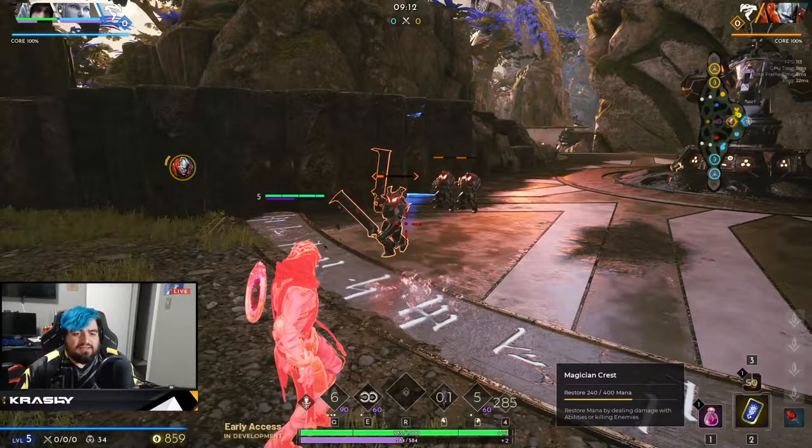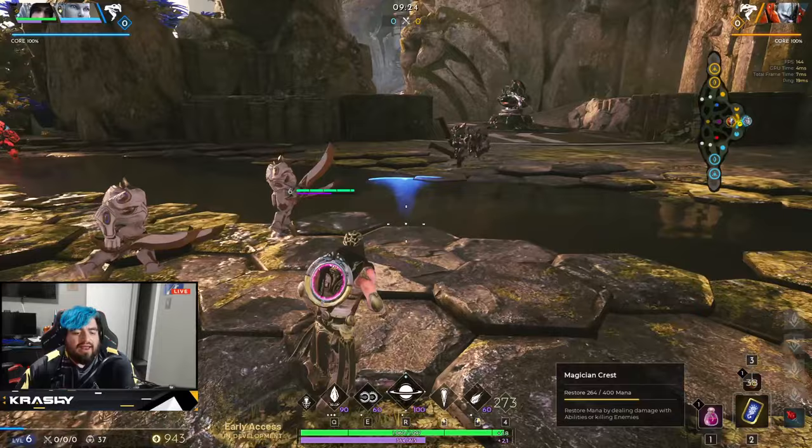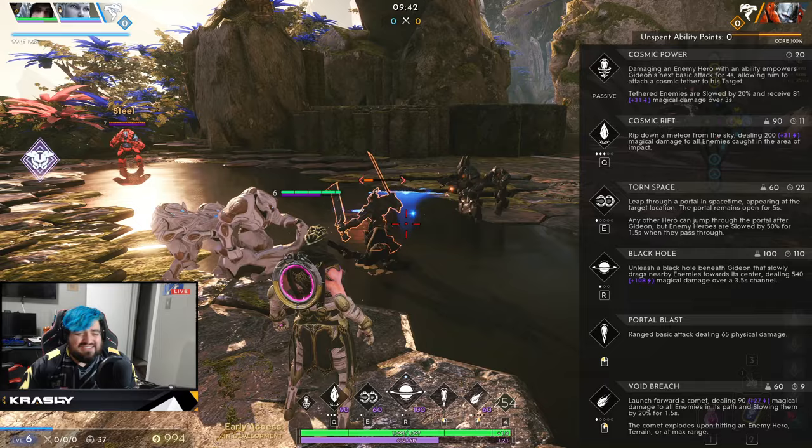Something I didn't even think to mention just popped up — I hit level six. That is when you can unlock your ultimate ability. Prior to that, every level you're putting points into your regular abilities. You can see my Q has five diamonds with three filled in because I've been putting points into it. At level six you can put a point into your ultimate. If I remember correctly, it's level 6, 11, and 16 for ultimate upgrades.